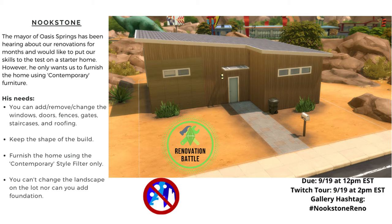He only wants us to furnish the home using contemporary furniture. We were able to add, remove, change the windows, doors, fences, gates, staircases and roofing. We had to keep the shape of the build. We could furnish the home using the contemporary style filter only — which wasn't just furnishing, it was also the decoration, wall coverings, and floorings — and we couldn't change the landscape on the lot nor could we add any foundation.